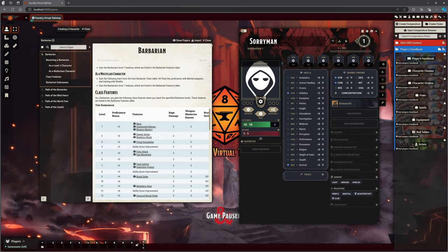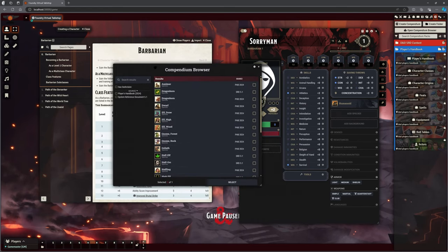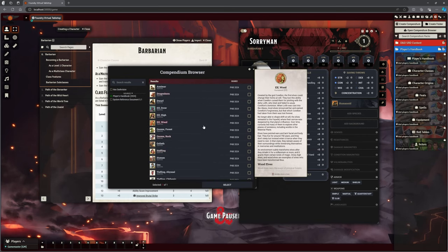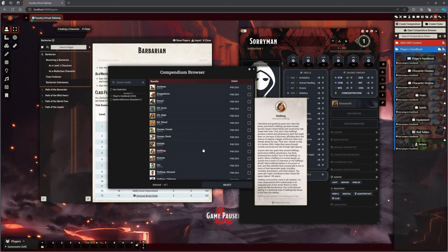So that's really straightforward — we now have our Barbarian class in there. If we go to our front page, we can click on Species here, and just like with the classes, we get our list. I'm going to click on the Player's Handbook 2024 so I can choose what my species is going to be. It's going to take a while getting used to saying 'race'!